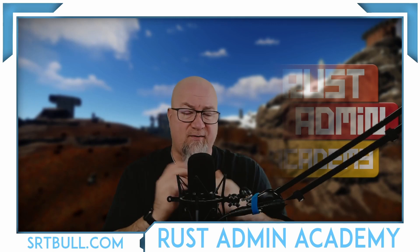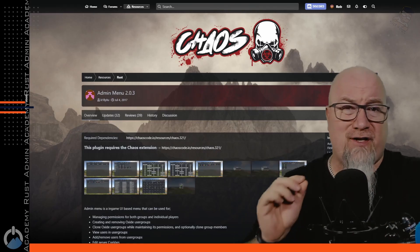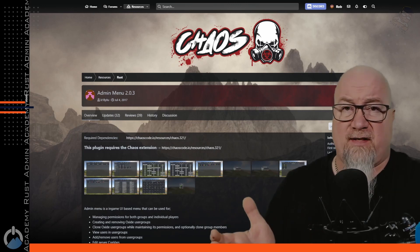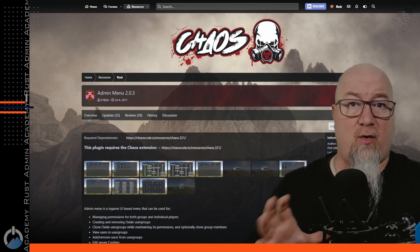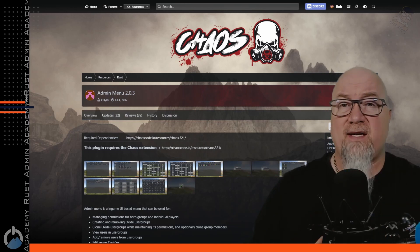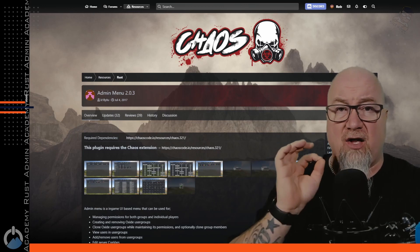Last night I got the update that KILL YOU had put out a new version of Admin Menu. I had no idea he was working on it. I don't have any communication with the team over at Chaos Code, but much to my surprise, here it is — a brand new version of Admin Menu, and it looks awesome.